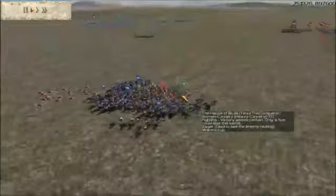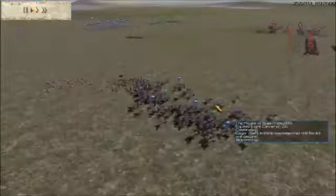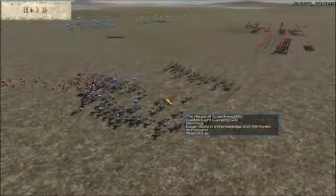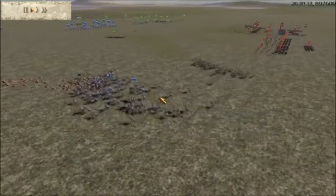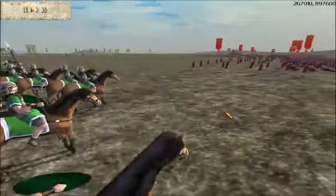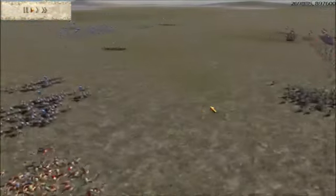You can see we've routed two units of those guys. Now I'm gonna pull my Cavalry back, and Kaiser's gonna try to micro his guys — he's gonna try to attack, but it's not gonna work so far. So I'm gonna pull my guys back.